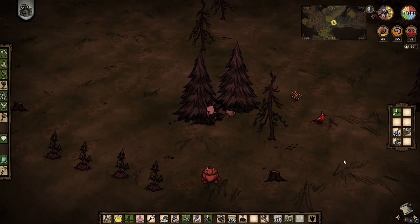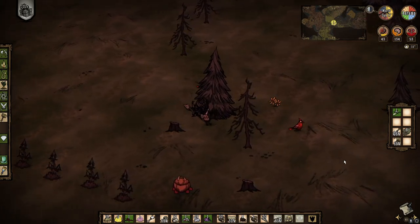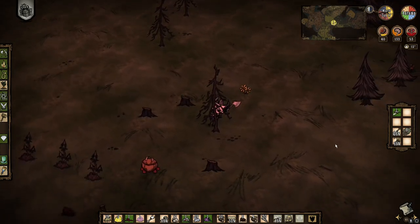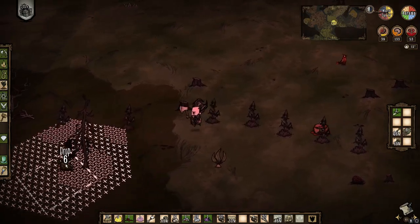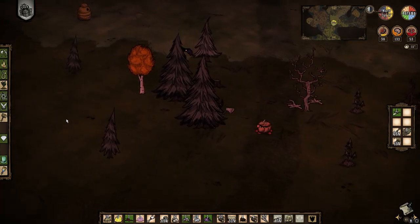I want to make one chest specifically for resources that we just need around the base - stuff we harvest a lot of but don't necessarily need to keep huge stacks on us. In case we do die, I want to be able to rebuild some of the basics. I kinda need one more tree. Cutting it a little close but our torch is at 69 and I have it ready in the hotbar.